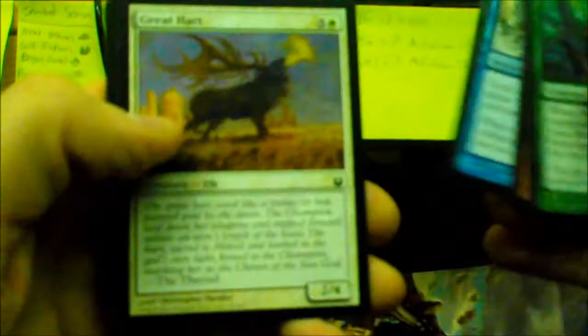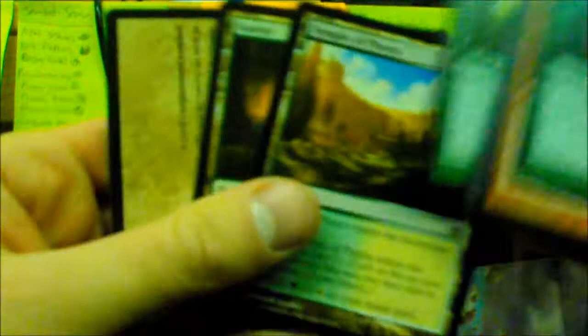Pack six: Satyr Wayfinder, Faragax, Retraction Helix, Greathearts of the Underworld, Satessen Oath Sworn, Sudden Storm, Kragma Butcher, Aspect of Hydra, Mortal's Resolve. First uncommon is Odunos River Trawler. Fanatic of Xenagos, Sealine Stampede, Noble Quarry. And a Temple — Temple of Plenty! Always a good pull; temples are nice.